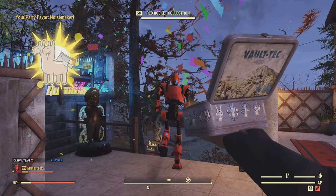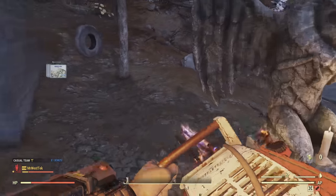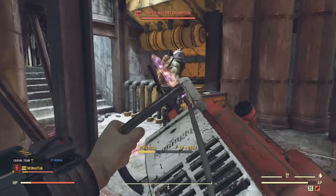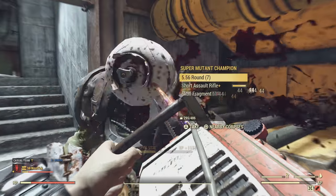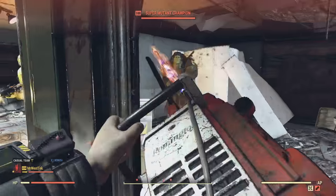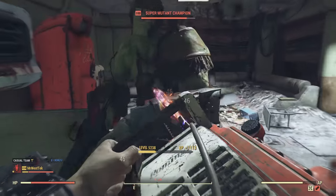Lunchboxes are fairly easy to get a hold of. You can buy them, earn them, get them with bullion, or people will use them at events. Just with the Well Rested buff and four lunchboxes, you can see we're getting almost 500 XP per dog kill and over 1,000 XP per super mutant, just with the lunchboxes, Well Rested, and all the other stuff I told you to put on.